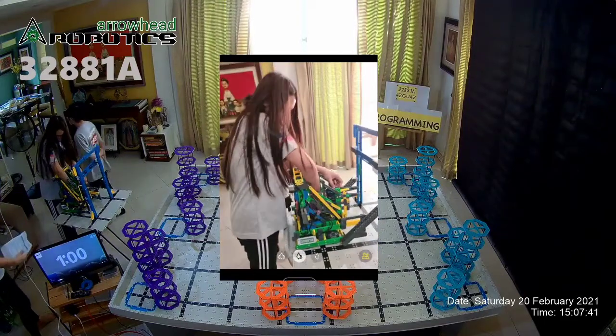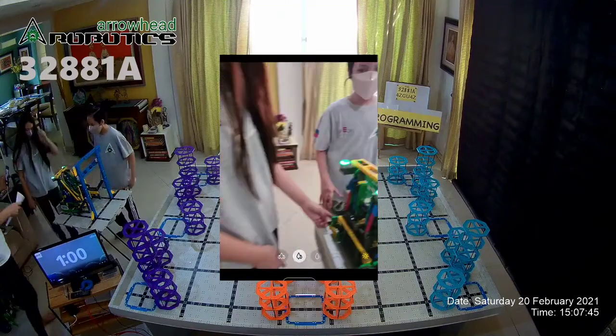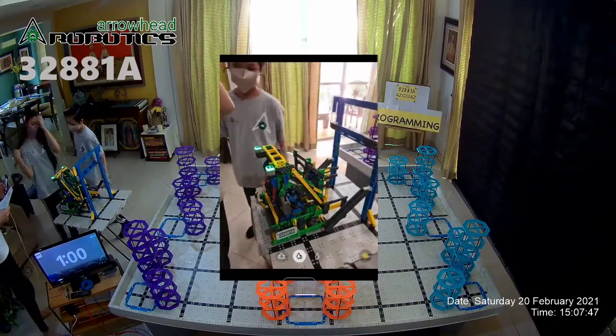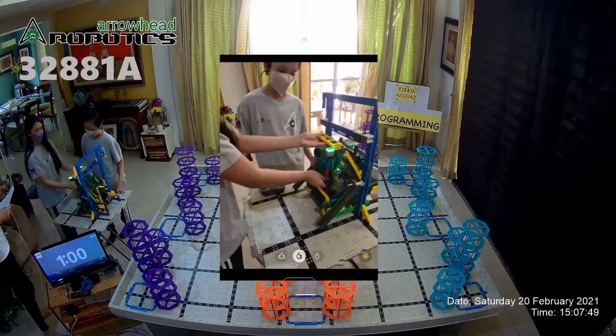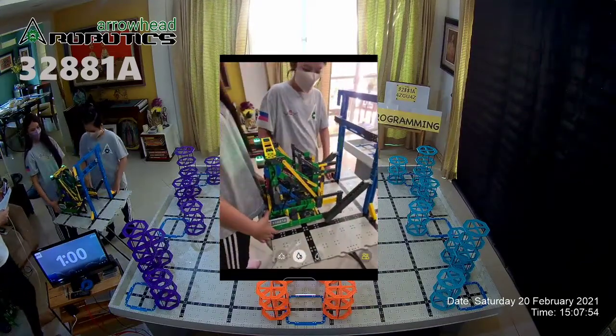Robot displays at least one 3-revisible VexIQ Challenge license plate. Robot fits within the starting size of 11 by 19 by 15. Robot is constructed only from official robot components in VexIQ Cloud of Light.